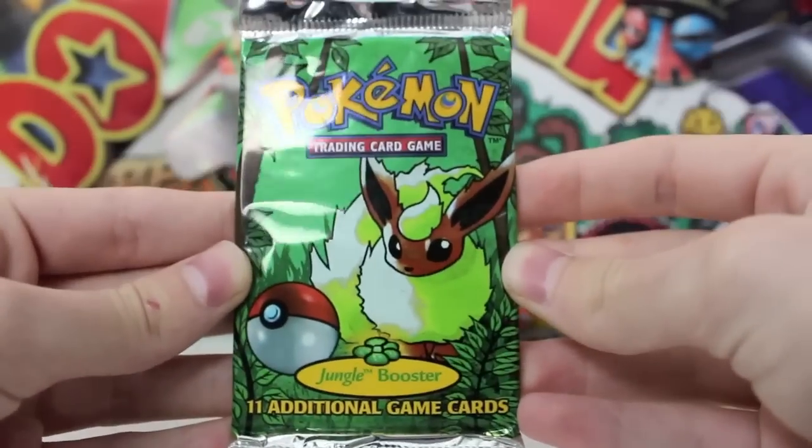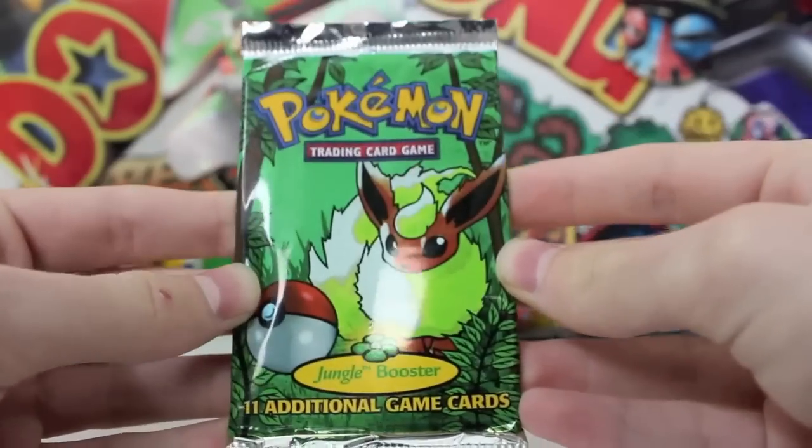Next up we've got a Jungle boost pack. Okay Flareon — bring us the goods. I know you have it. Should we shake it up? Let's do it — shake it up.